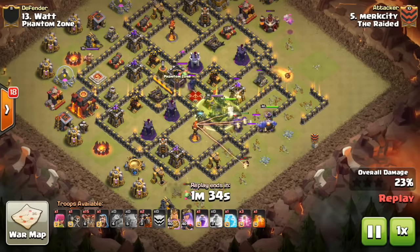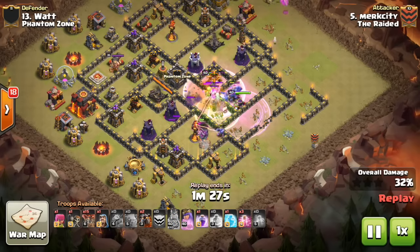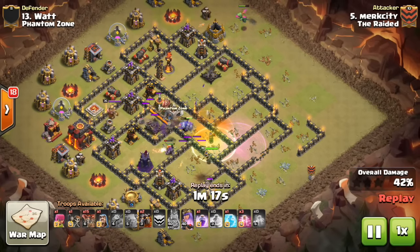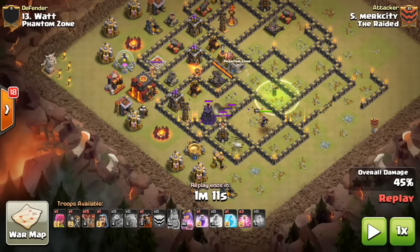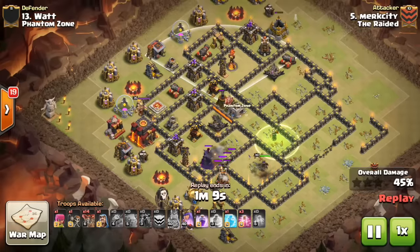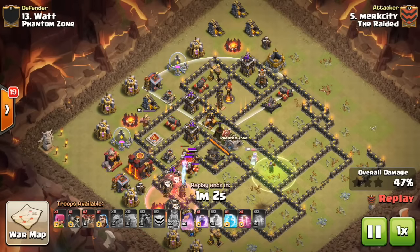He gets a perfect jump placement with the queen right there, and goes ahead and rages up his kill squad. The queen gets to work and takes out the inferno tower on the front end, plus a couple of air defenses and one of the sweepers. The remaining sweeper is facing away from his entry point, so he deploys from between six and nine o'clock with his hounds and loons, never having to encounter that sweeper. Really nice job — he destroys the base with so many loons left at the end, it was a really pretty attack.